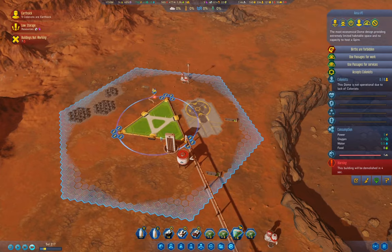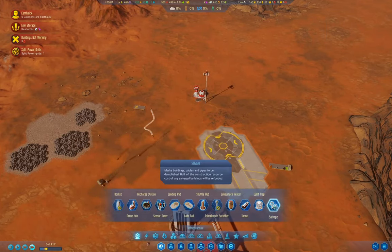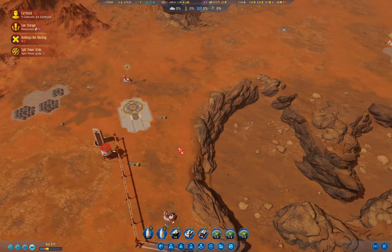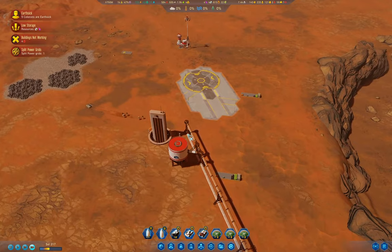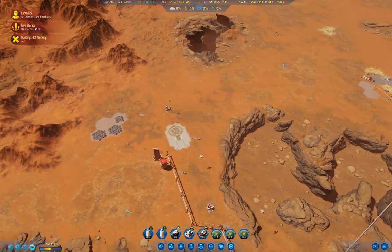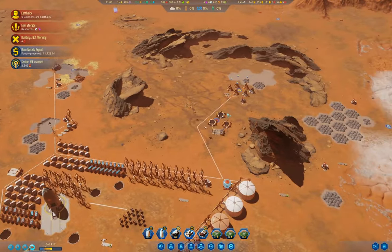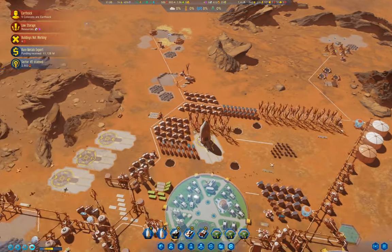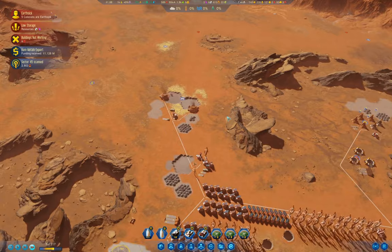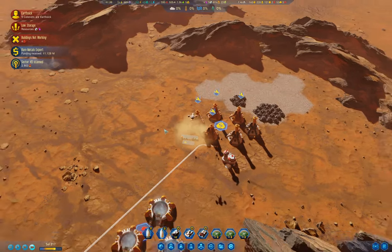Okay, we have no colonists here - let's remove that. We'll salvage this power cable. We're starting to be able to repair stuff now. We got a bunch of funding from rare metals, but these need to get back online. That deposit still has some left in it, so that's okay.